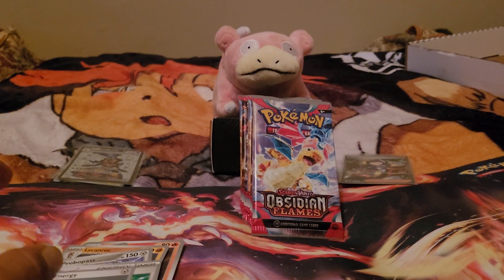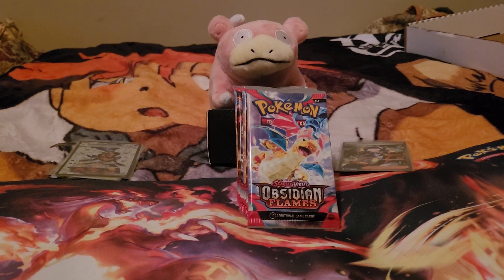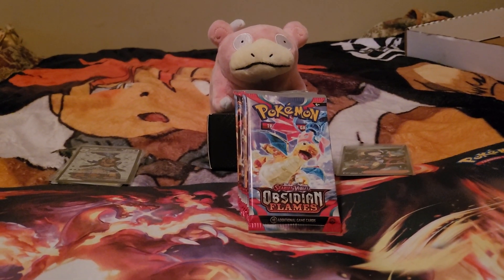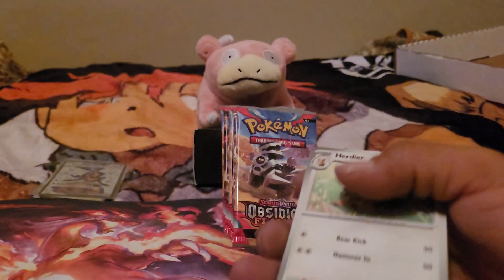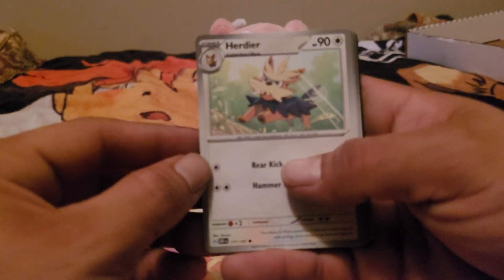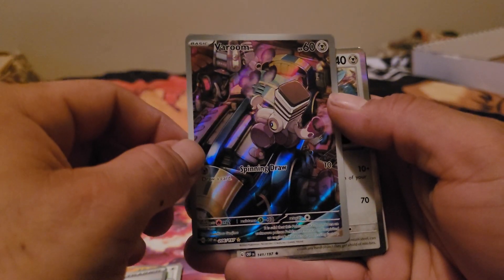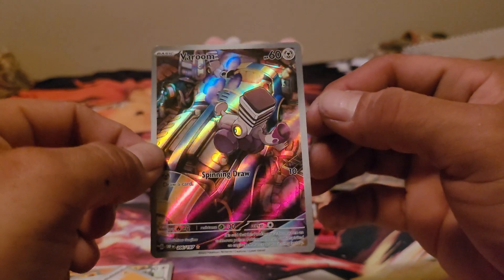Some of these cards I'm thinking would make really nice keychains. I got another trainer card — I almost have as many hits as I do trainer cards. In fact I might have more hits. Double rares are better than trainer cards if you'll excuse me with that whole mess. We got a Varoom illustration rare — there's the QR code, very nice.